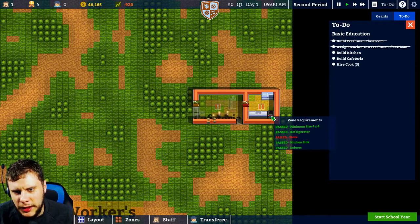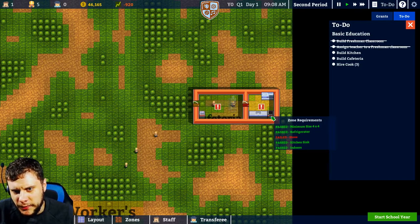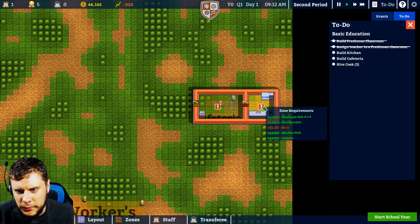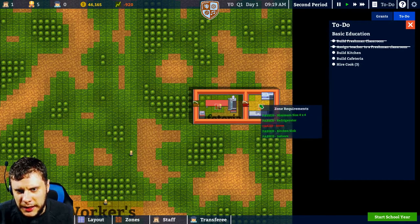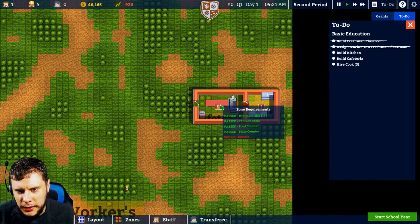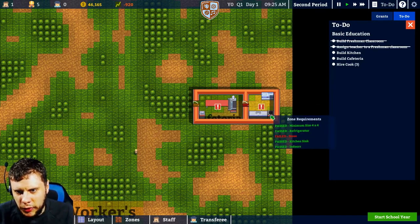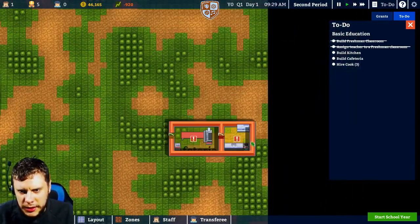That's interesting. I remember from the Xbox version there was the option to have blueprints. There doesn't seem to be an option here. Why is this saying this isn't indoors? It's got the exact same requirements as this. And we've not got the stove built either — so there's definitely a stove there.